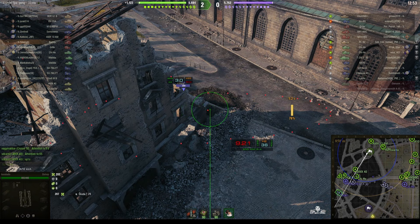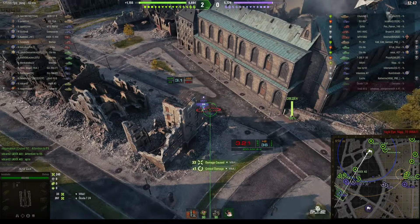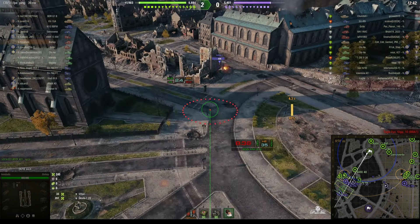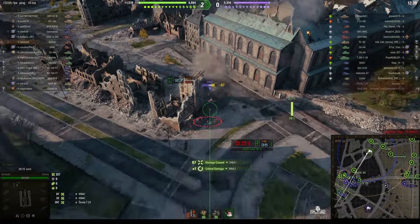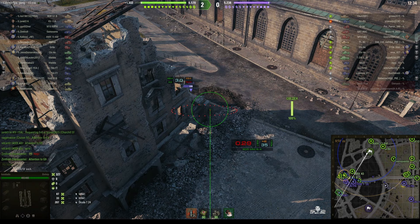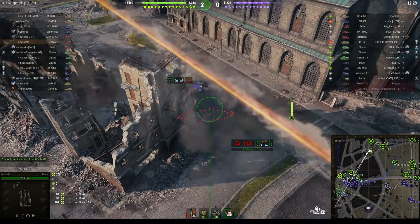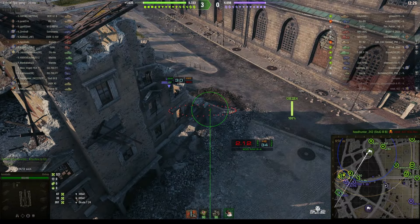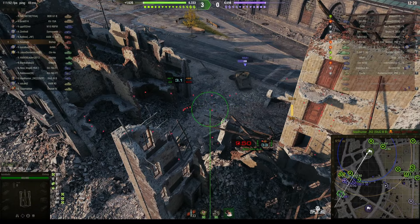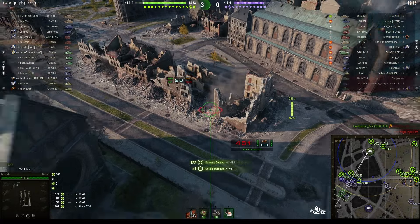He's taking a huge risk, this M8A1. He gets a splash for 233 hit points, then a second round goes in and he gets 87 more. If he gets a direct hit that will probably penetrate. One hits the building. There are some enemy tanks in sight slightly over to the left near the church. There's the M8A1 firing a round into the gap - big hit, 177.